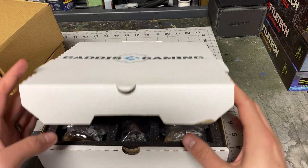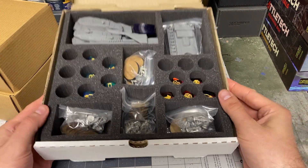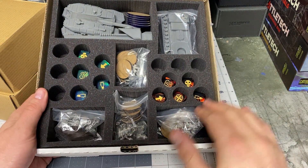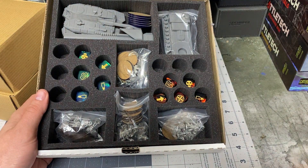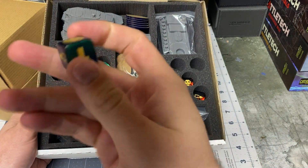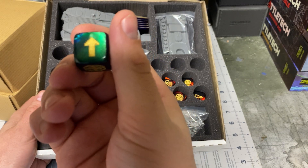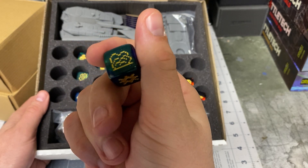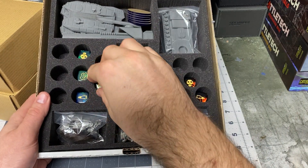So first off, look at this presentation — look at that box. As you can see, you've got a bag of each of the infantry, you've got the big super heavy units right here, and you also have these little wells for the order dice. The order dice are nice and shimmery and pretty, and they look fantastic — you get five of these.